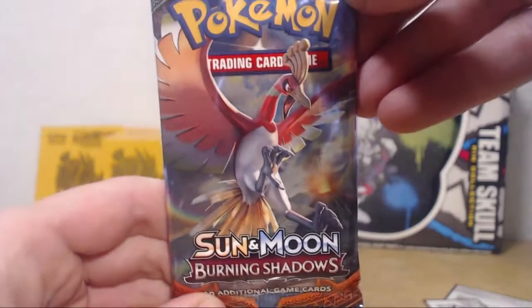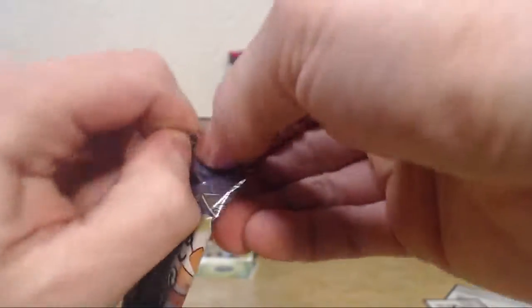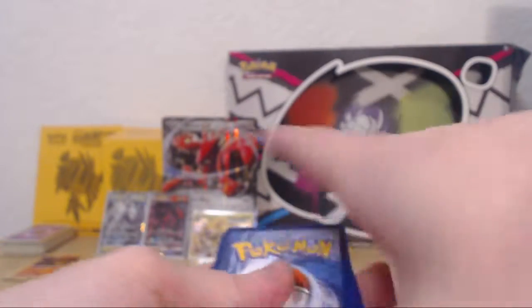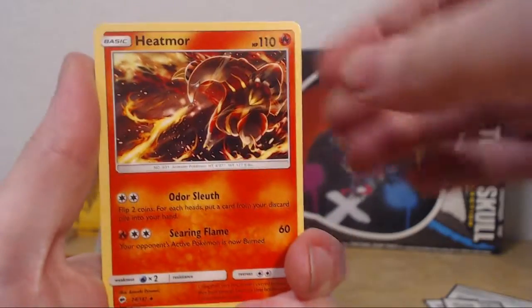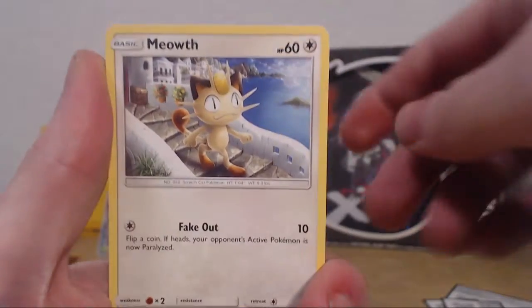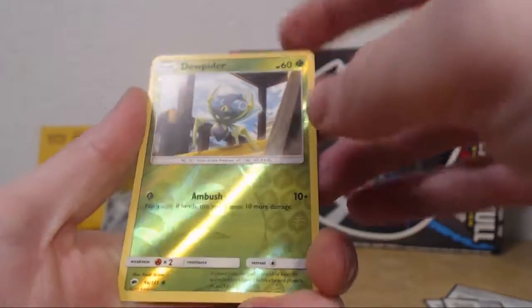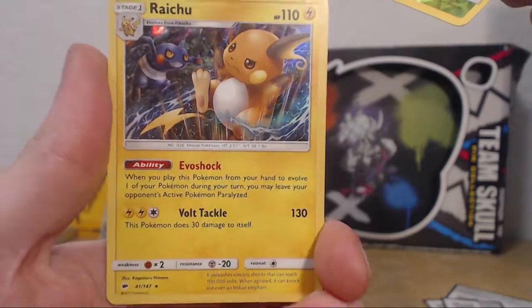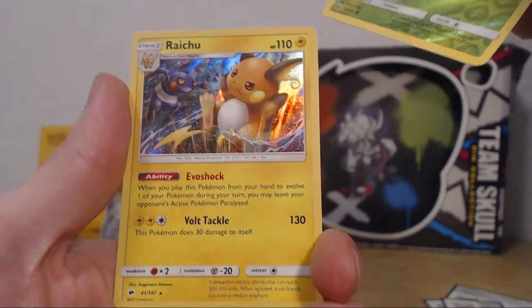And up next, another Burning Shadows pack. Open up. We got Muk, Heatmor - another one - Weakness Policy, Cutiefly, Dewpider, Togamaroo, Wimpod, Meowth, reverse Dewpider - sweet - and then... a holo Raichu. I fucking love this one, fighting with a Krokorok in the back. Damn boy, with the volt tackle. Whoop whoop. So we're gonna put these over there and move on to the Evolutions.